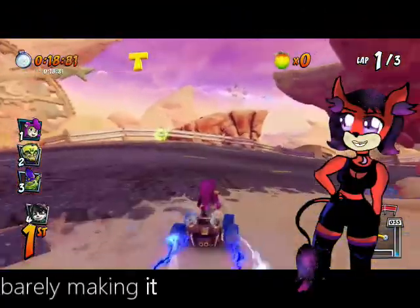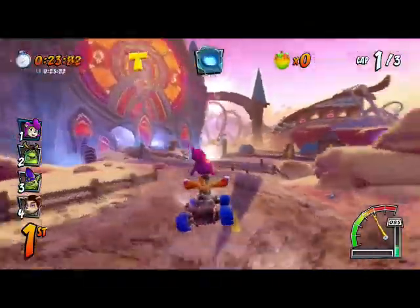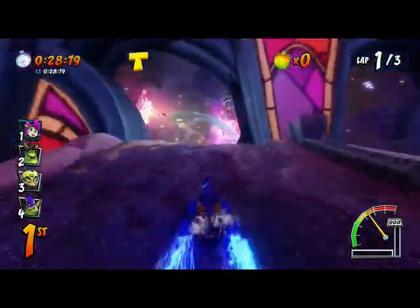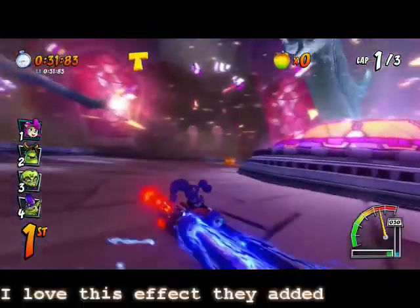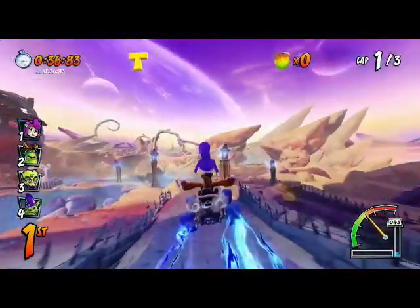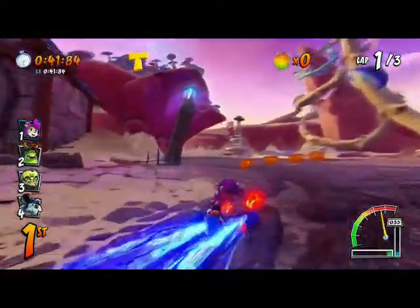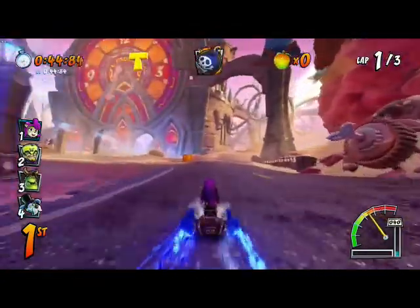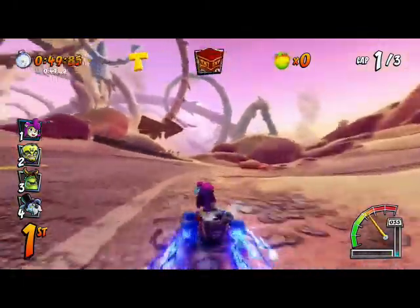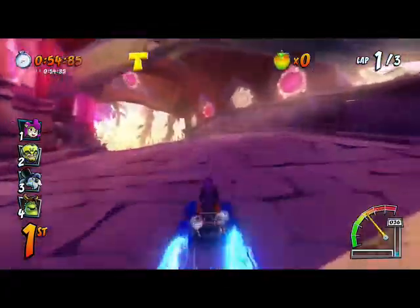Before you start bashing your keyboard explaining to me why I'm wrong, let me explain. To get the letter T, it requires a lot of preparation and speed boosting. In Hyper Spaceway, if you didn't get the letter, you can just keep falling and the game will put you back. But in Out of Time, if you miss the letter, you have to keep going if you want to stay in first. Also, for me, these long jumps are easier to master than precision speed boosting — all you have to worry about with long jumps is the positioning; you don't have to think about speed boosts.